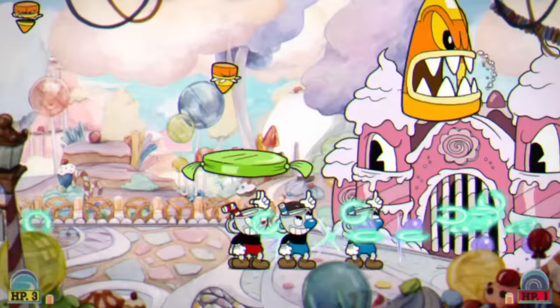On to Inkwell Isle 3, we start things off with another tough fight against Rumor Honeybottoms. While Grim Matchstick had horizontal moving platforms, here we got vertical moving ones which add a similar challenge. The worst part was either jumping too high to not see where I was, or getting hit near the top giving me virtually no time to parry the spirits to bring them back. Pro tip with all the clones: stay away from the top of the screen. But just like a bunch of other fights, after grouping everyone together, Rumor Honeybottoms was no match for the devastating wave of blasts.